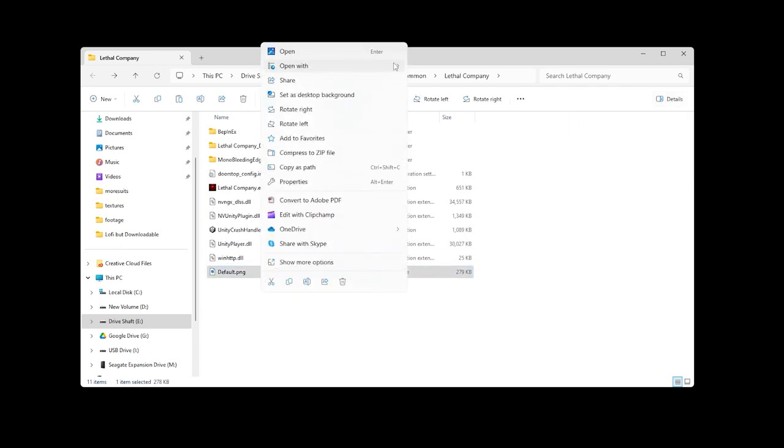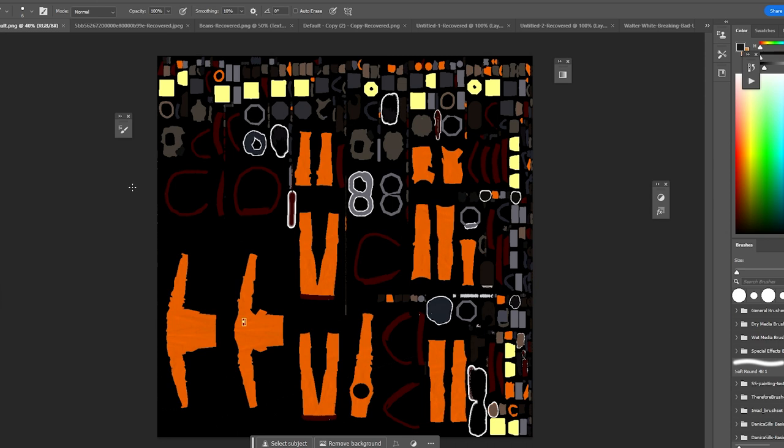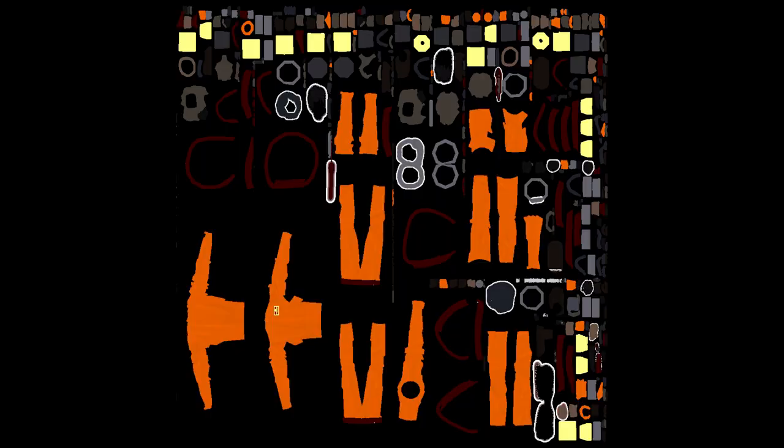So here's my default texture. All we gotta do is open it up in Photoshop and... god damn, what the hell am I looking at? That's clearly the shirt, and these are the pants, but I've got no idea about anything else. So I don't understand exactly how these textures map onto the model. That makes editing the skin a little bit more challenging than I anticipated.